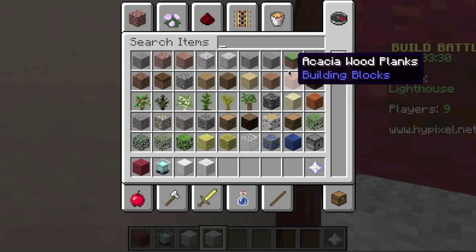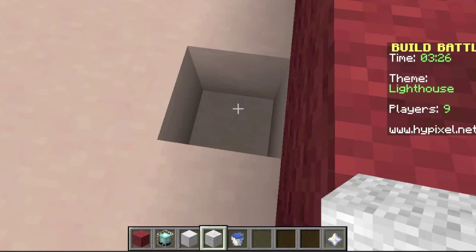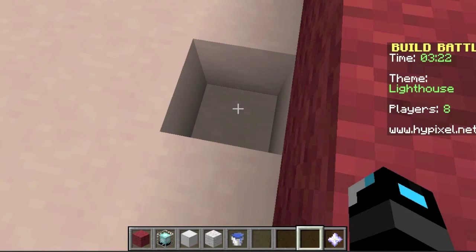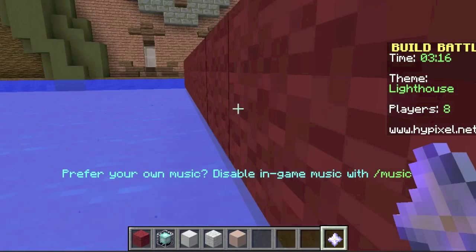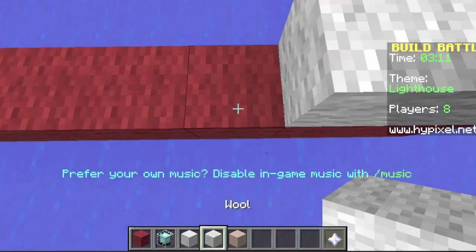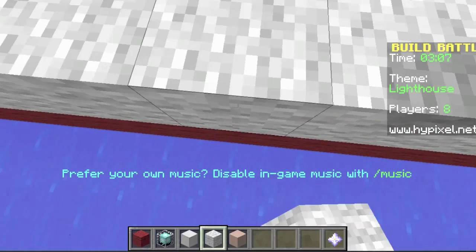Ooh, I know what to do — water bucket! I'm going to get water. I'm going to go to plot floor and if I can, change it to water. And there we go. Now this looks really cool. Yes, I love this design.